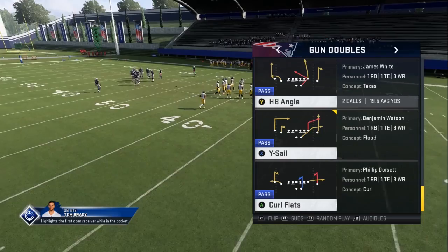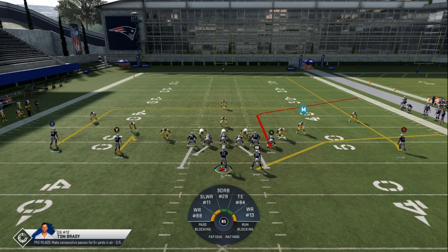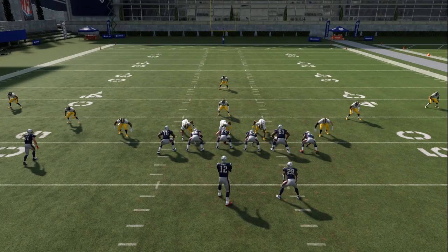Number two is knowing your progression reads before the play even starts. In this example we're looking at Y Sale, which has a flood concept to the right with a tight end and running back doing a high-low, then a backside in route. You should know your reads: first look at the running back, second the tight end, third the backside in. That way you keep your eyes on one side of the field, go low to high on those reads, and if nothing's open transition to the inside receiver. I've put this on random defense so I can walk through the progressions — look right first, tight end second, inside third.